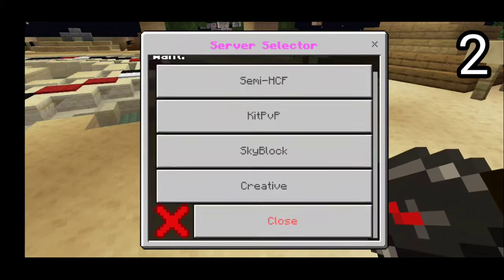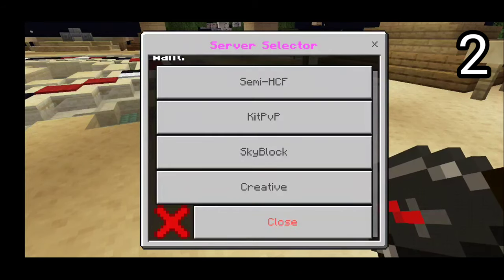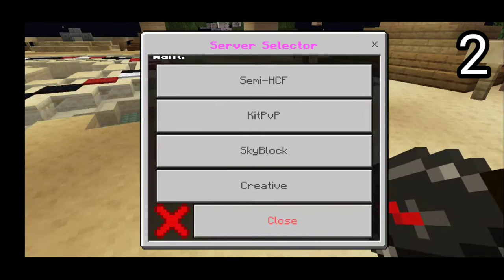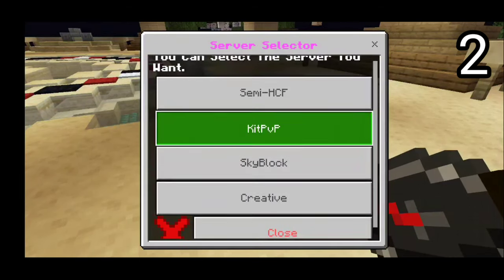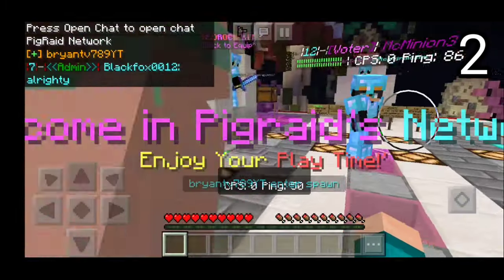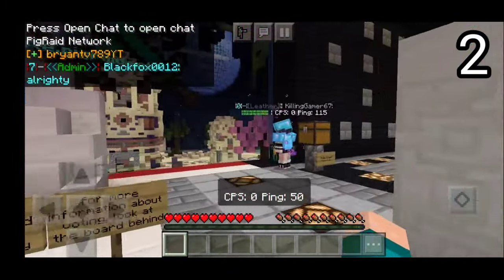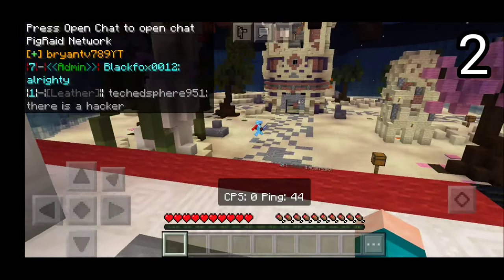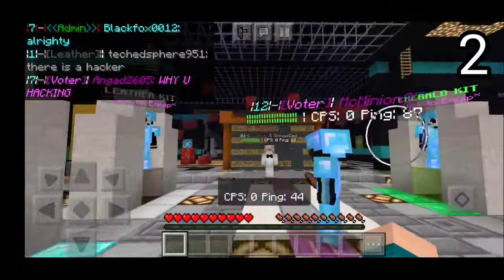While this is primarily a PvP server, there are also hardcore factions, semi-hardcore factions, Skyblock, and Creative — so it really is up to you. Because this video is about PvP servers, let's go on KitPvP. Here are the KitPvP options — oh my god, that is the arena! I remember this arena because I used to play this server a lot back in the day.